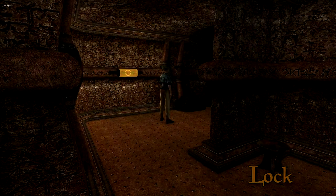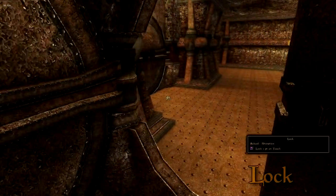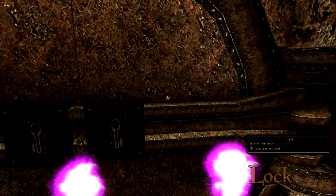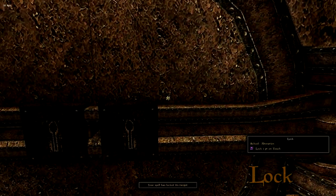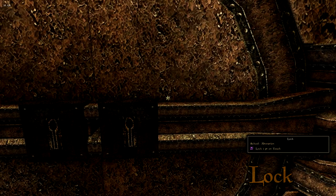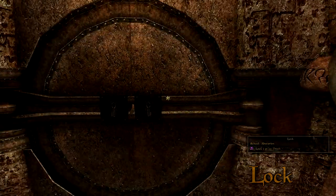Lock locks the target door or container. This is a very sneaky way of locking enemies in rooms so they can't come after you, or maybe even to lock somebody out if you need some privacy. Since no creatures in Morrowind are capable of unlocking anything, a mere one-point spell is more than adequate.